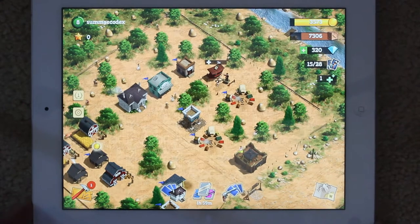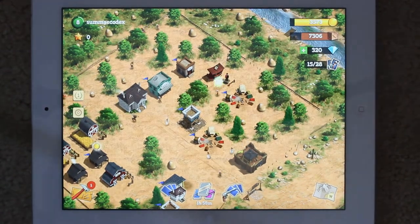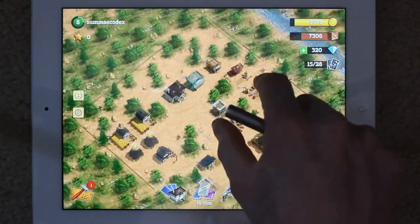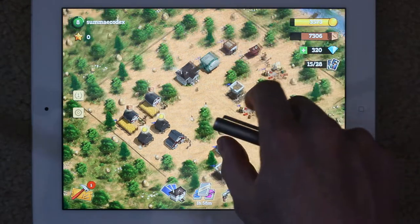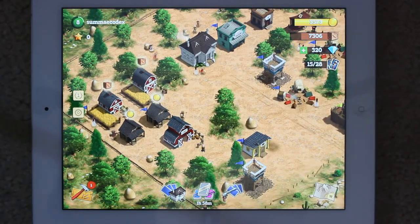Hello and welcome to Pocket Gamer's Monetiser, where we look at free-to-play mobile games and examine how they're operating and monetising. The game today is called Compass Point West from a start-up Finnish developer called Nex Games. There's a base building element and an attacking element to it, following in the theme of strategy games like Clash of Clans.